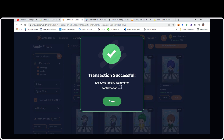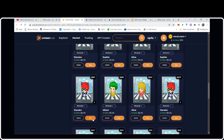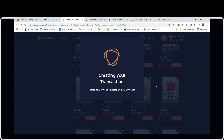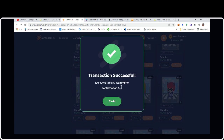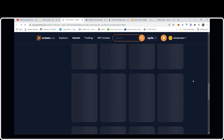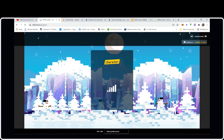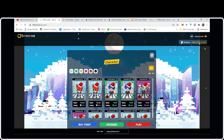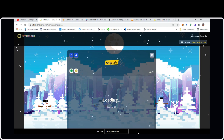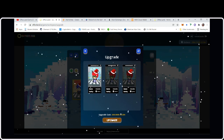WAX transactions are going through much faster now. Let's start a new transaction — it shows I already own one, but the transaction is still going through. Transaction successful. After refreshing, both of them went through according to my balance, and they've popped up in the game — now we can do the upgrade.